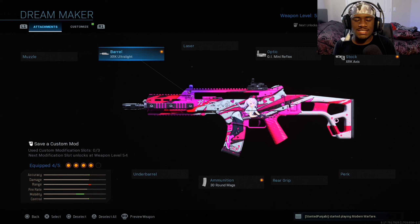What's going on YouTube, it's your boy. Welcome back to the channel — if you guys are new, go subscribe and hit the like button. In today's video we are using the new Holger, also known as the anime Dream Maker blueprint, here in Modern Warfare.